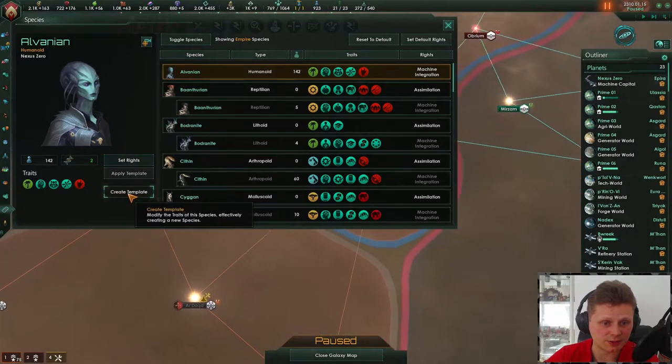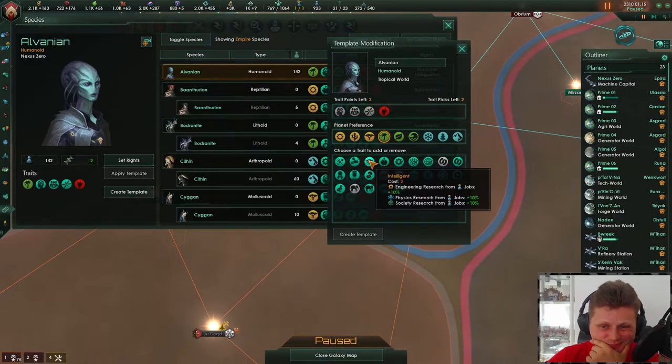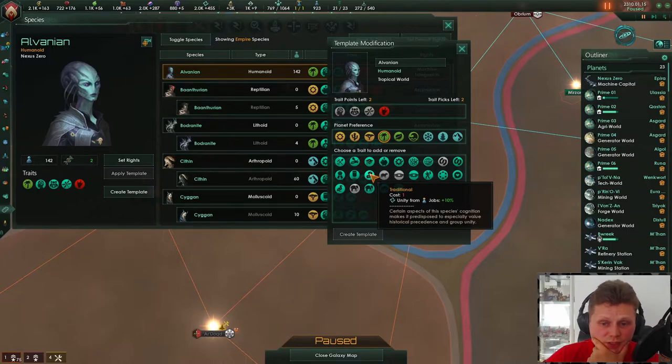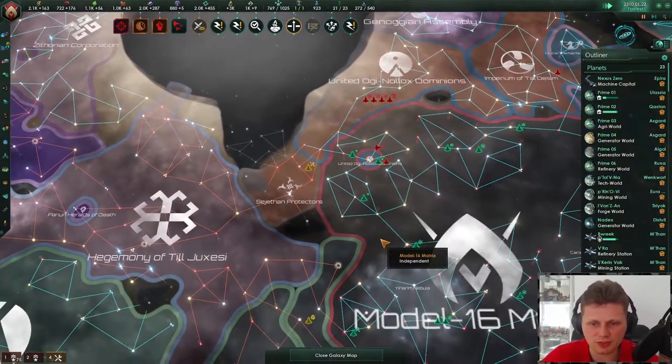Oh damn — especially these guys. Create a template. Let's go with food — this is just a useless pick. Unity from jobs, that could be nice, but I'm not going to bother with it. I'll spend the rest of my days upgrading pops and assimilating them.